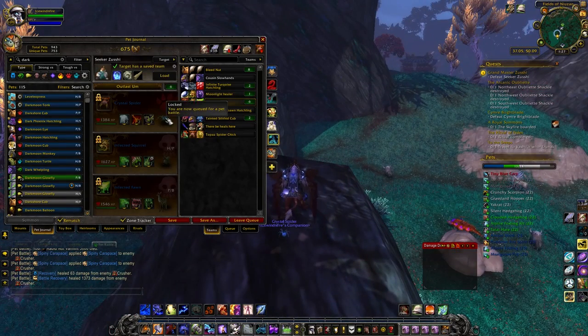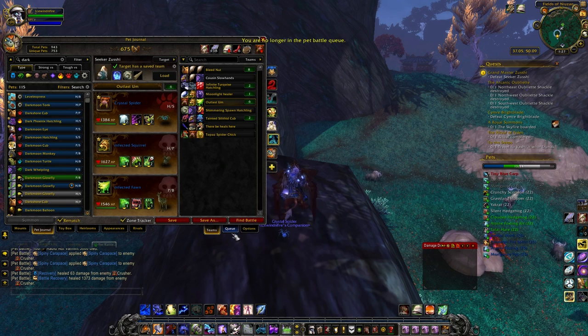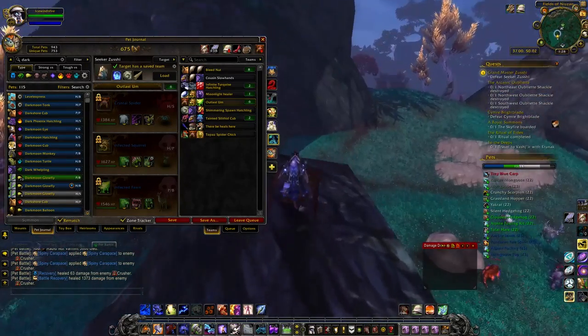The idea behind this team is to blow cooldowns and switch out. I play the crystal spider first, especially into his team where everyone is crazy slow, where I could go brittle webbing, crystal prism, and spider swarm. With his team he didn't really have any multi-turn moves or multiple hit moves. The crystal webbing would actually be better against the crusher.